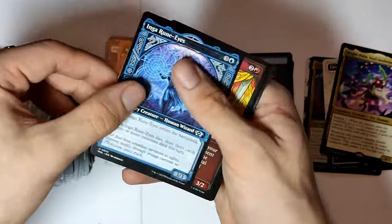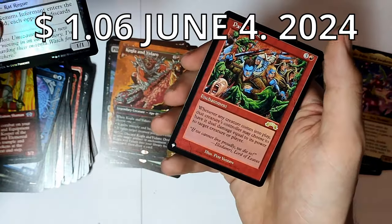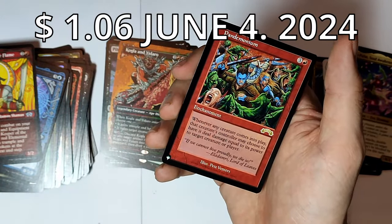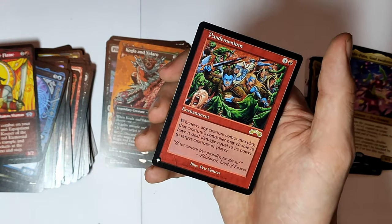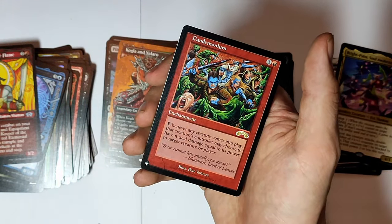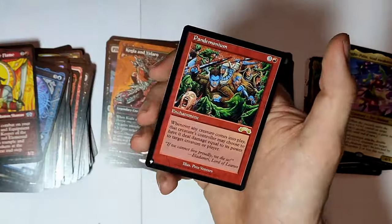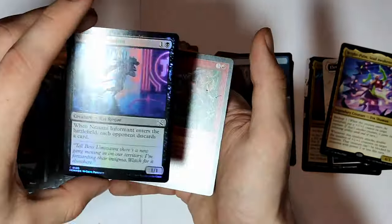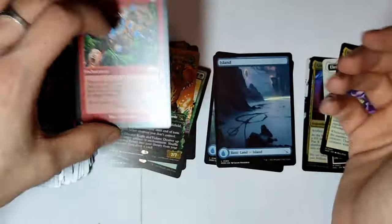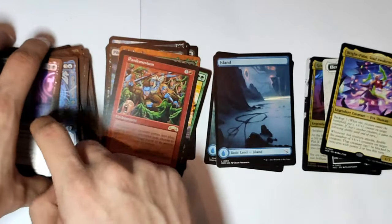Okay, Ingarunize — what the hell is going on with this pack? Why are there so many? And a list pull. Okay, that's awesome. Enchantment — whenever any creature comes into play, that creature's controller may choose to have it deal damage equal to its power to target creature or player. That sounds like a really good card, to be honest, but I'm not sure. And a second one of these guys — but it is a rare.